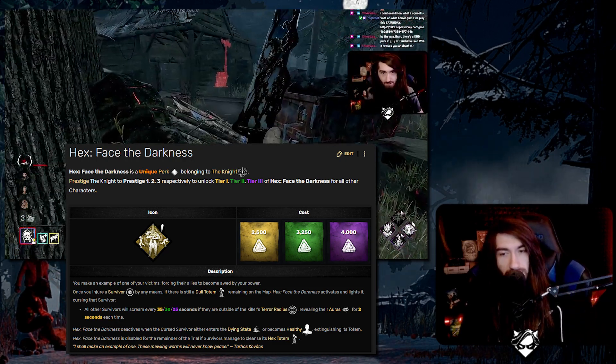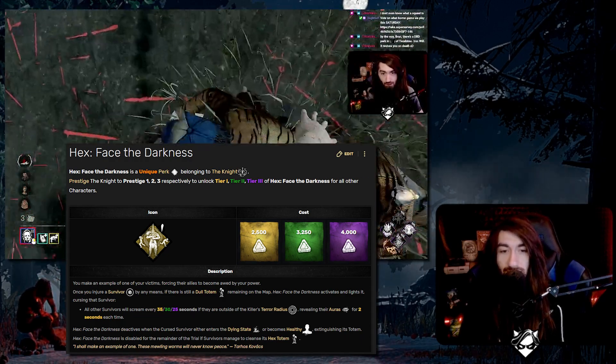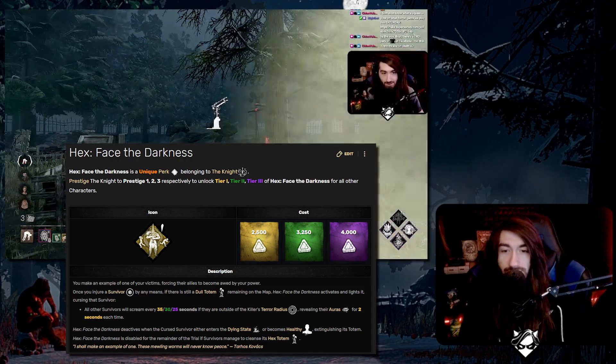The bottom part of the perk description says that Hex Face of Darkness deactivates when the cursed survivor either enters the dying state or becomes healthy once again.